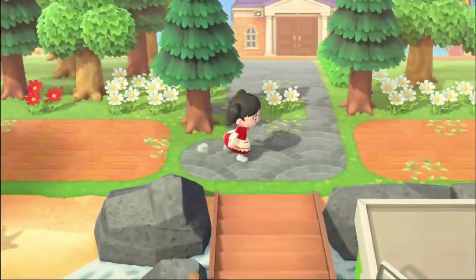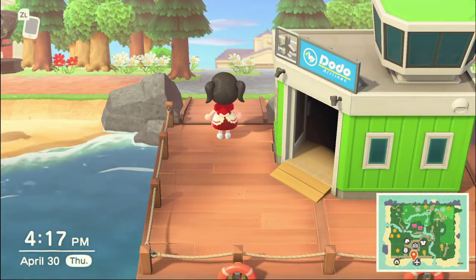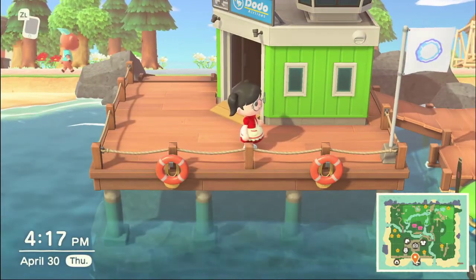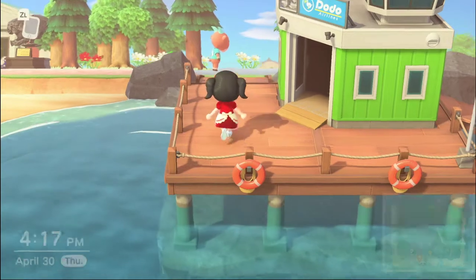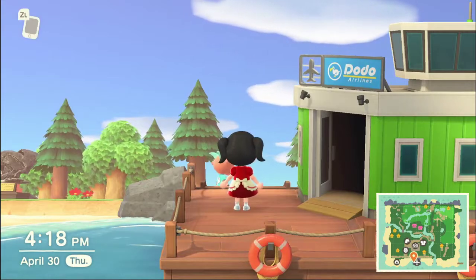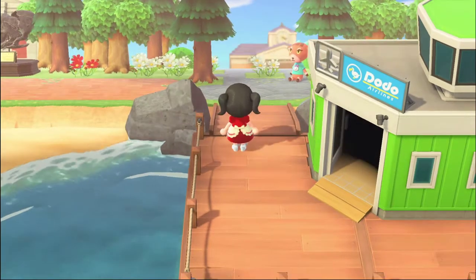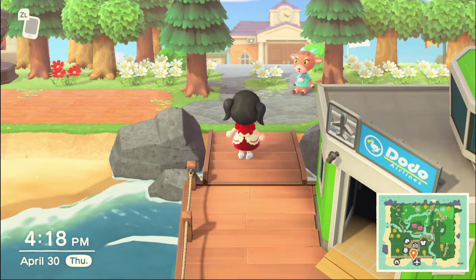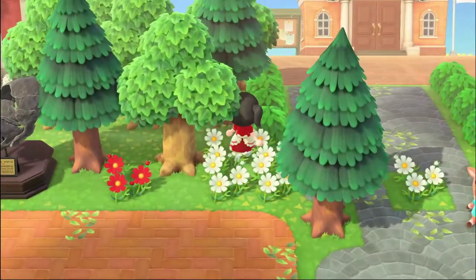If you come over here, this is the entrance from the Dodo Airlines. My native fruit is pears and my native color is green. I know those are apparently the two most detested things in Animal Crossing — and I got the two worst ones. But honestly, I never played Animal Crossing before, so I didn't know pears were so bad. I actually like the pears — my favorite fruit is Korean pears, so I was totally cool with it. I never changed it or reset it.